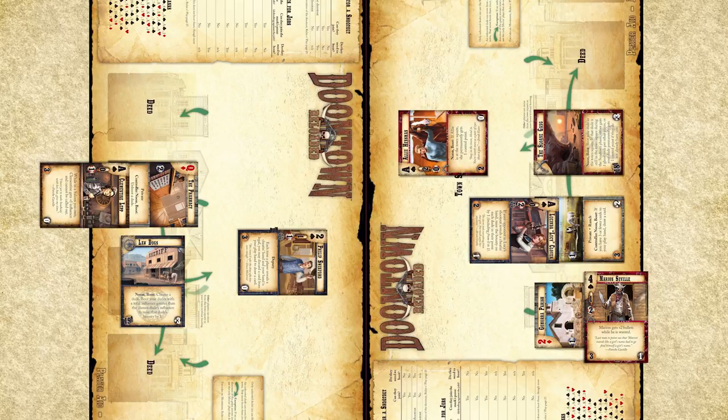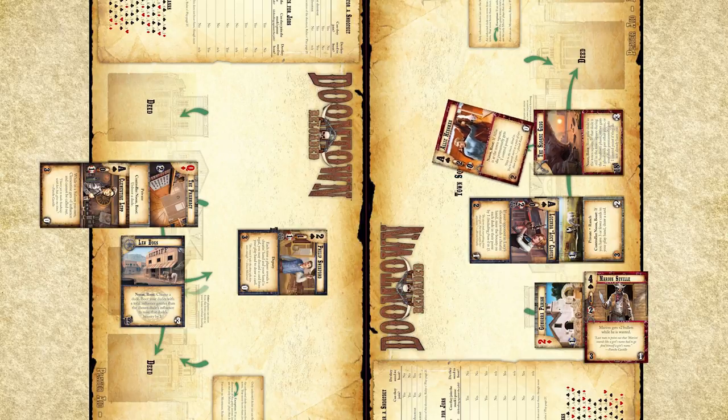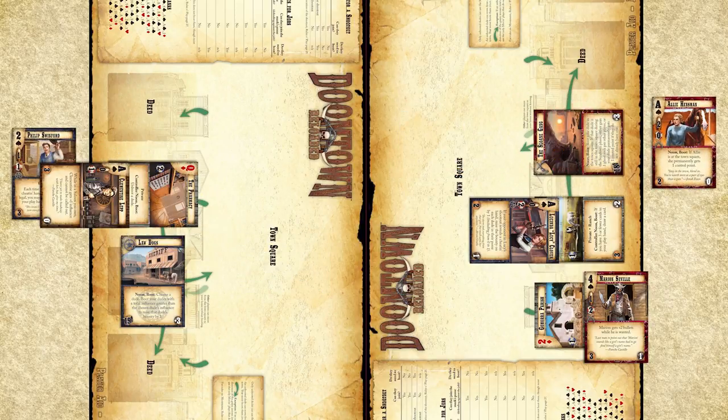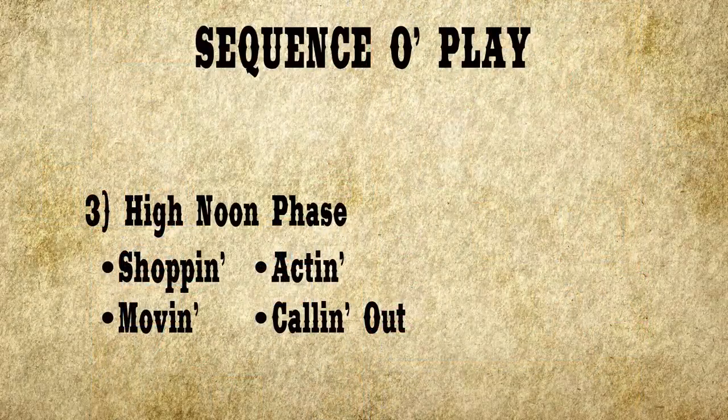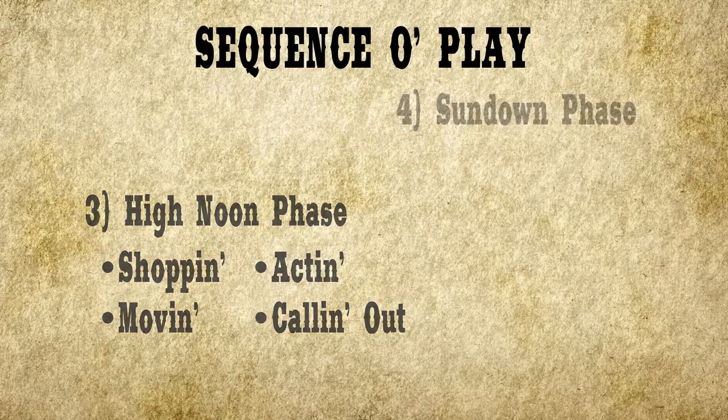If there were more dudes left to fight, the shootout would allow the loser's dude to run home booted, and then the winner's dudes. If any dudes stick around on both sides, we go for another round. After the shootout, we return to the noon phase. Both players choose to pass, and we head to sundown.